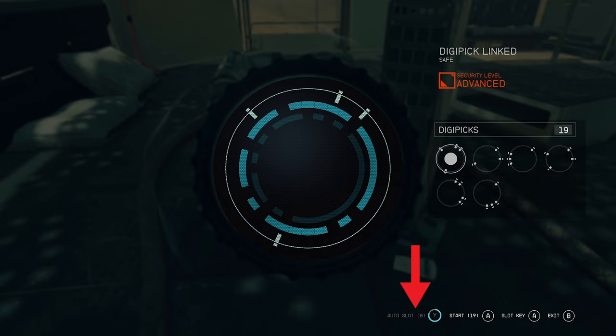Next we have the autoslot feature. When you put more skill points into lockpicking — which they call Security in Starfield — you'll be able to bank, i.e., accumulate, autoslot attempts. Using one of your autoslot attempts will show you a correct key to use for the slot ring. However, it's not always the best option — usually it is, but not always. It only shows you one that works; that doesn't mean you should necessarily use it. I'll explain more about that in a moment.